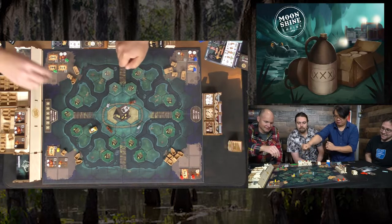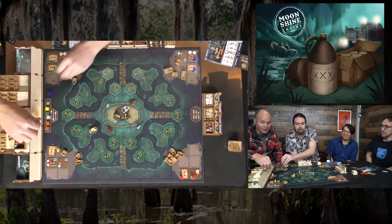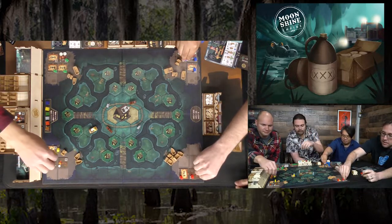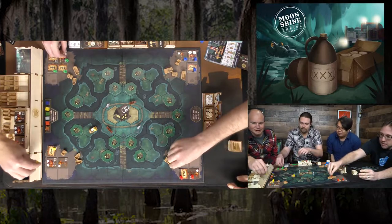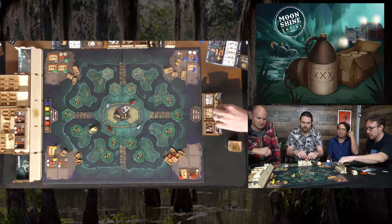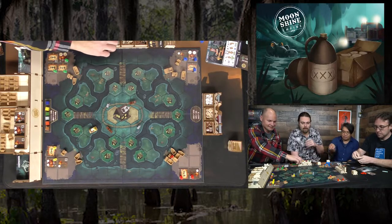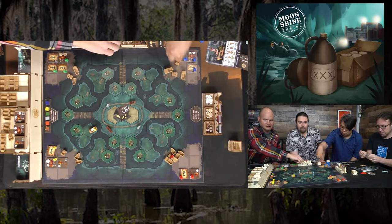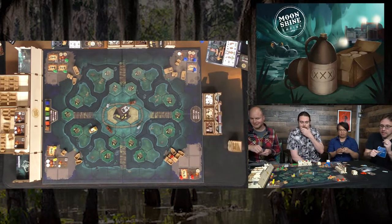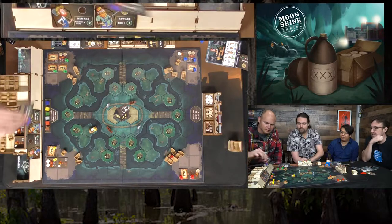A new round begins with no peeking on the order draw. Gators appear and the new order is revealed — one player ends up last but gets to do the auction first. New cousins arrive: players add them to their camps. Cletus and Edna Jane are named among the new cousins joining players' operations.